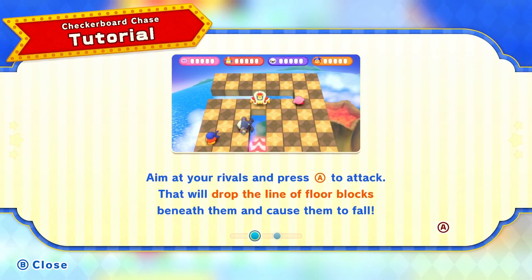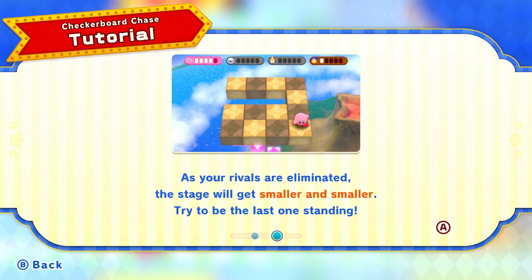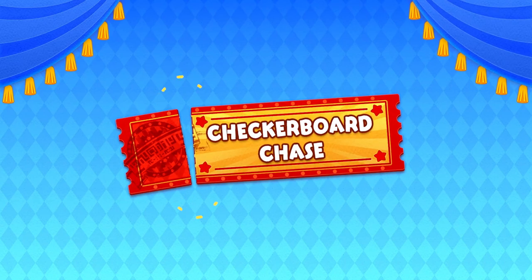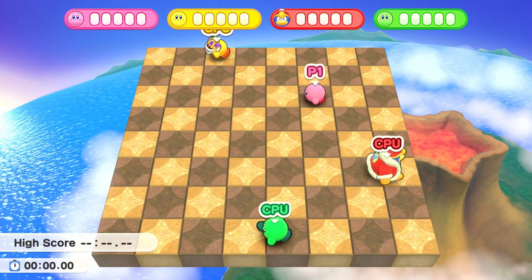Aim at your rivals and press A to attack — that will drop the line of floor blocks beneath them and cause them to fall. As your rivals are eliminated, the stage will get smaller and smaller. Try to be the last one standing. It's almost like Bomberman in a way. We'll figure it out more as we start playing.